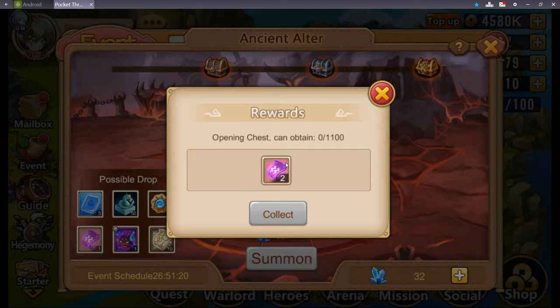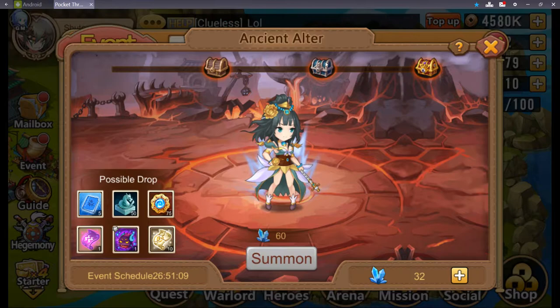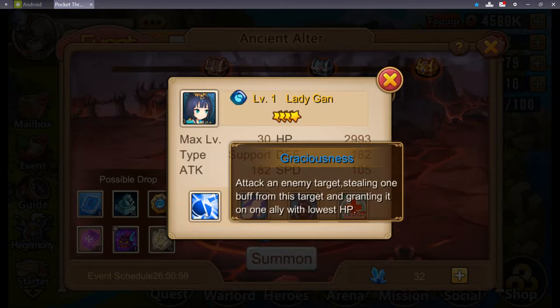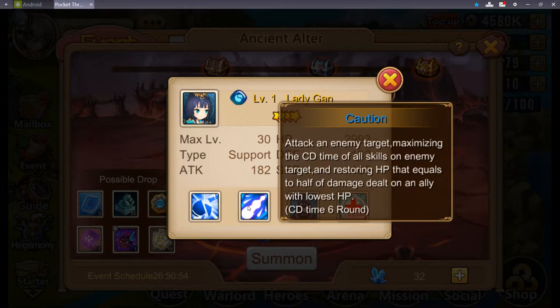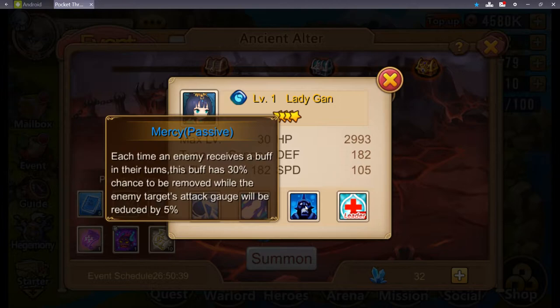Once you reach 1100 points you can collect this and you get two holy evil scrolls. After collecting this, it won't erase your points — you keep gaining them. The next chest you can earn is Water Lady Gone: four-star skill, attack an enemy target stealing one buff from the target and granting it on one ally with lowest HP. Her second skill maximizes the cooldown of all skills on the enemy target and restores HP equal to half the damage dealt on the ally with lowest HP. Her third skill: each time an enemy receives a buff on their turn, that buff has a 30% chance to be removed while the enemy's attack gauge is reduced by 5%. Her leader skill gives 33% HP everywhere.